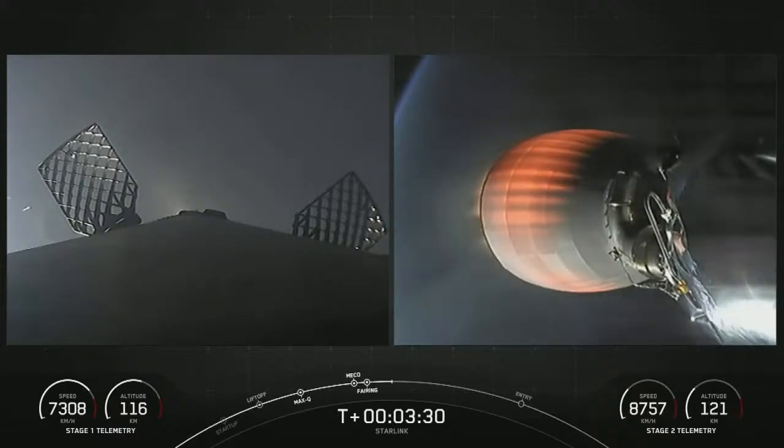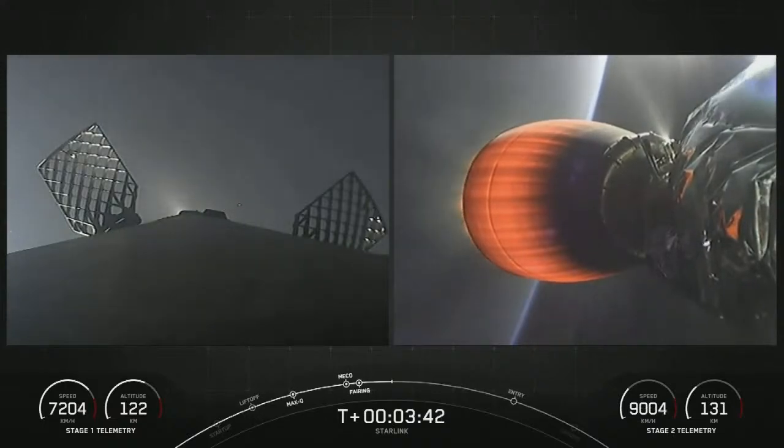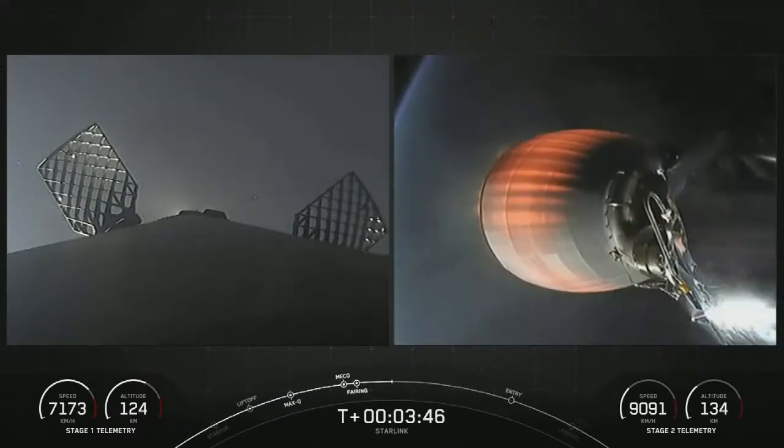On your left-hand screen, you can see a view from the first stage. The grid fins that you see there on your screen are now deployed — those help guide the vehicle back down to its landing zone. On your right-hand screen is a view from the second stage looking at our MVAC engine.